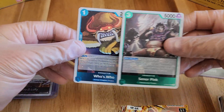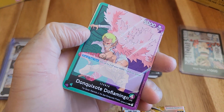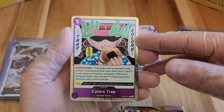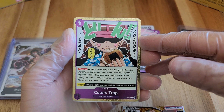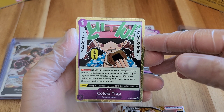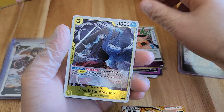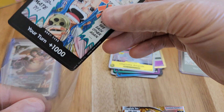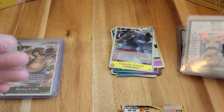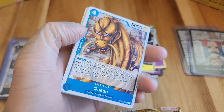Colors Trap — Don minus one. Up to one of your leader or character cards gains a thousand power, then rest one of your opponent's characters with a cost of four or less. You're able to strengthen your card and make one of theirs targetable. There's also a trigger: add up to one Don from your Don deck and set it as active. Charlotte Amande and our alternate art. The past few boxes we have been pulling two of the alternate art Dons — so far, we have two from this one as well.